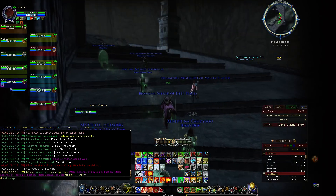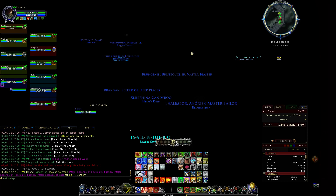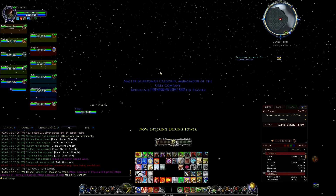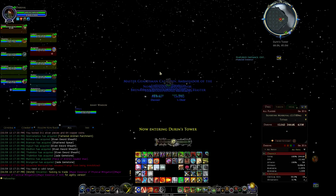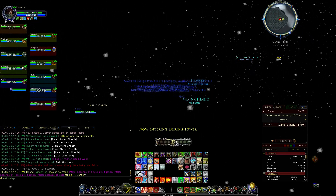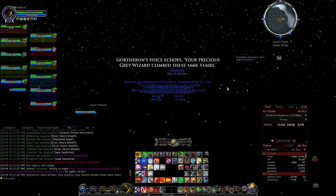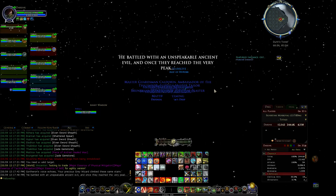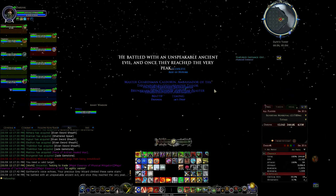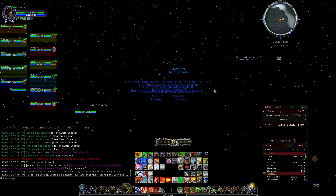The boss at the end has a few abilities which I didn't look up since I didn't expect to be doing this. He has an eye - you have to look away from him, and you can't hit him when he does it or you die. Then there's fire that you have to evade. So we know who that is, right - the Balrog.